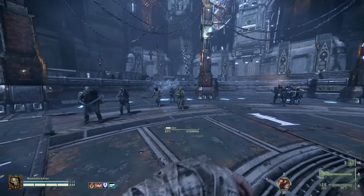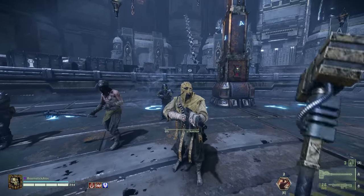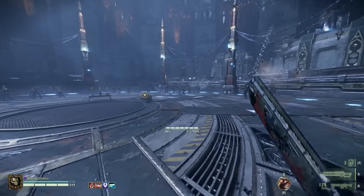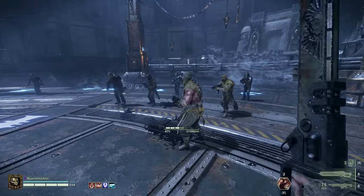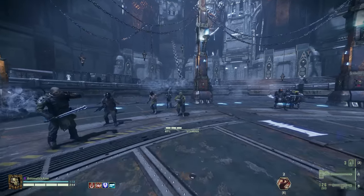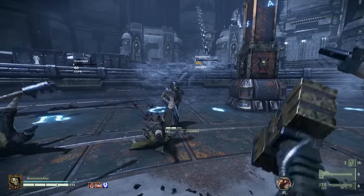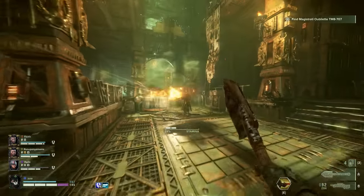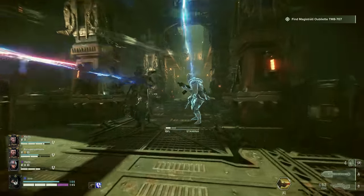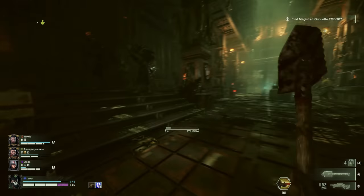First up, some melee weapons when being charged up for a heavy attack will make your character slow down pretty drastically, which can somewhat limit their rushdown potential. However, if you perform a slide by sprinting and crouching, followed by immediately holding down left click, you can avoid that slower movement penalty and be charging up heavy strikes while keeping up your speed.